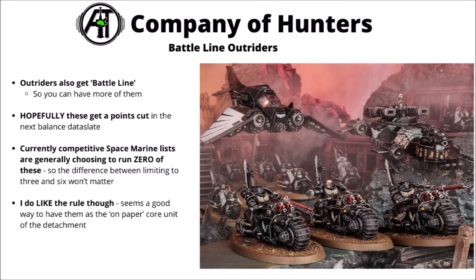The other core rule for the Company of Hunters makes Outriders Battleline, allowing a maximal biker army — theoretically 36 Outriders on the board. At their current points cost though, that's not really exciting; they're one of the units in Codex Space Marines that definitely needs a points cut. Being locked to strength 4 AP-1 attacks doesn't really help them at 95 points. Competitive lists typically aren't taking any at that cost, though in this detachment they are quite well supported with interesting Ravenwing options like the command squad.